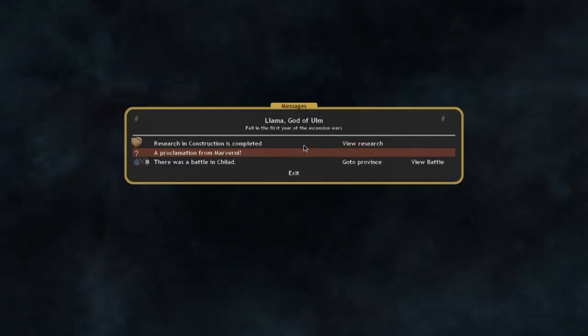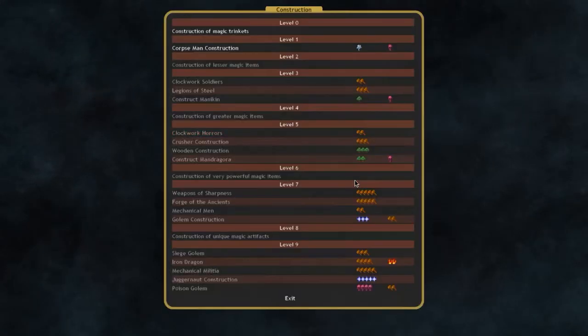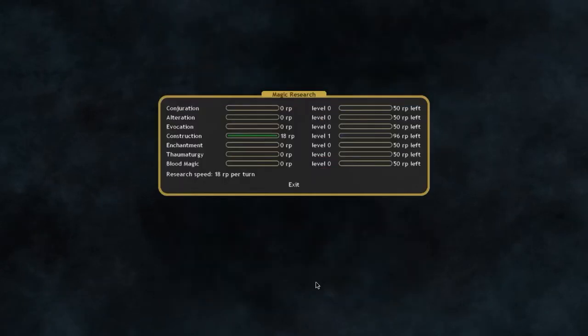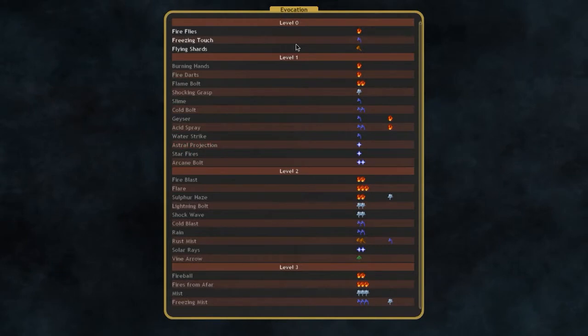Research in Construction is completed, so I've got a level in Construction. Next level of Construction means better magical items. Now I'll get my Evocation up so I can get attack magic for my mages.